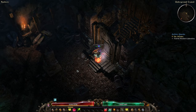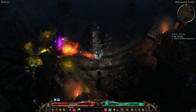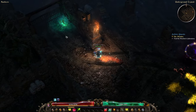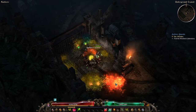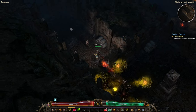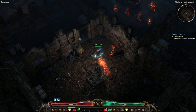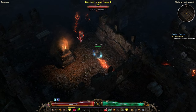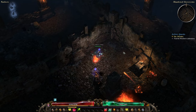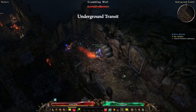We arrive in the underground transit. Let's first unlock the rift gate — and then it's blocked that way. So let's have a look further down west. Here we have an open door, and we should quickly arrive in the abandoned storeroom. Here we are, and there are two things I want to show you there.